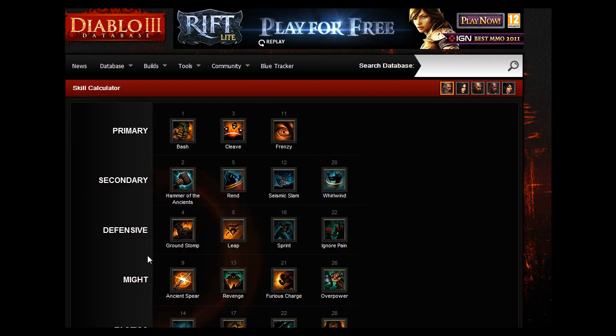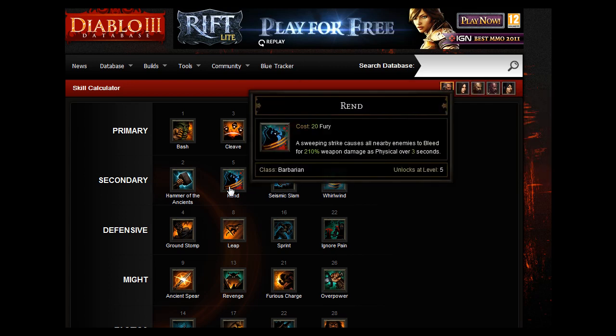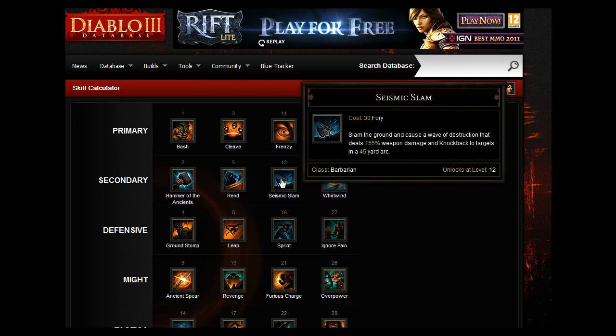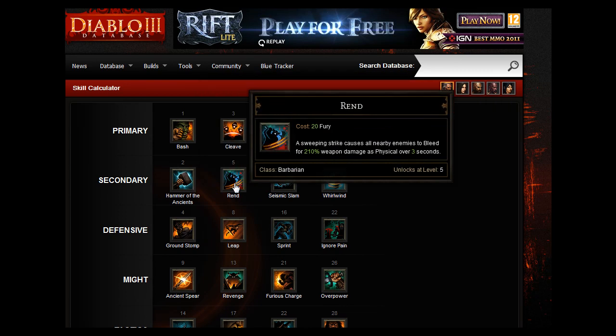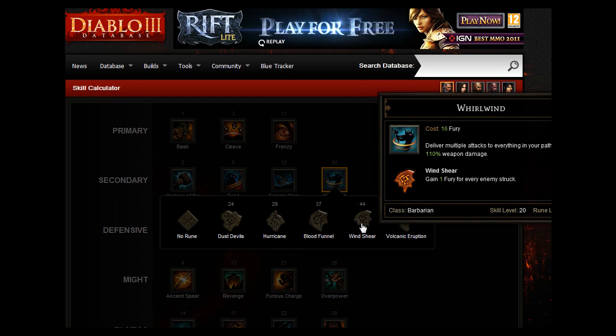For your secondary skill, you're going to go for Whirlwind — deliver multiple attacks to everything in your path for 110% weapon damage. It unlocks at level 20. Before you get there, you can use any of these freely for good leveling with the Barbarian, but if I had to pick one I'd go for Rend — a sweeping strike causes all nearby enemies to bleed for 210% weapon damage. But ultimately you want Whirlwind with Wind Shear, which gains one Fury for each enemy struck to keep your Fury up.